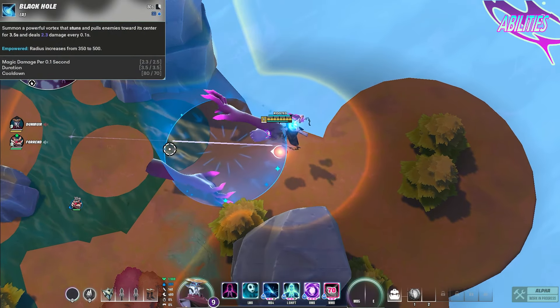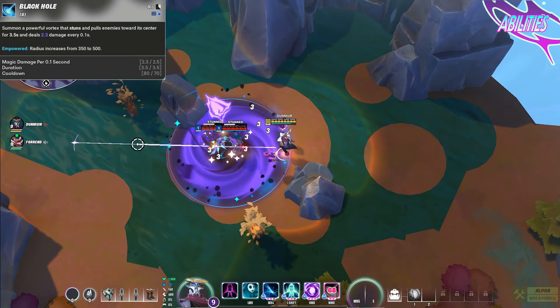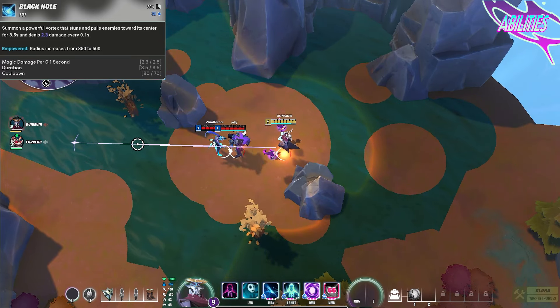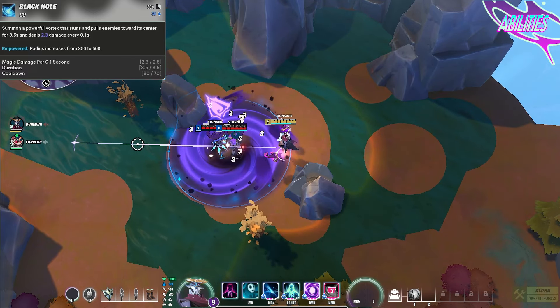Void's ultimate is a short range black hole stun ability. After a short cast delay, Void summons a black hole in front of him, and the enemy's contingent will be pulled to the center and hard CC'd. This means that they will be incapable of moving, attacking, or using abilities for its full duration.